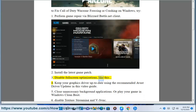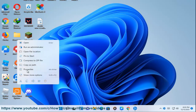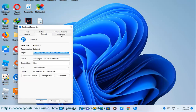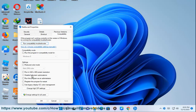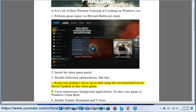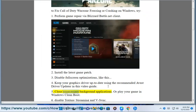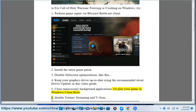3. Disable full screen optimizations, like this. 4. Keep your graphics driver up to date using the recommended Avast Driver Updater in this video guide. 5. Close unnecessary background applications, or play your game in Windows Clean Boot.